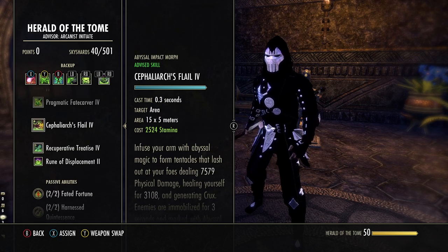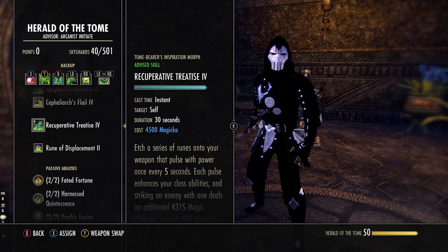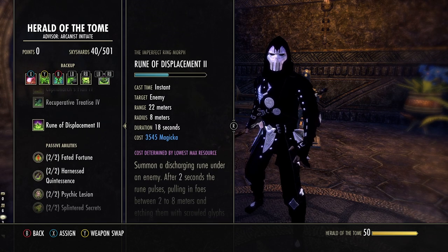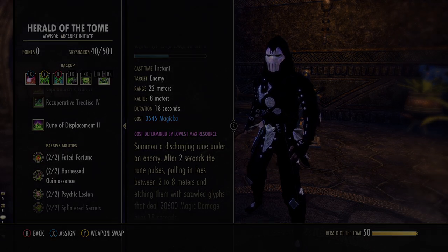Now that's not true for all abilities. For example, Cephalark's Flow specifically costs stamina unless you take the other morph. Recruiter of Tree Ties is magicka only. And then you have abilities like Rune of Displacement where the tooltip says the cost is determined by your lowest maximum resource. So please read the tooltips very carefully when build crafting your Arcanist.